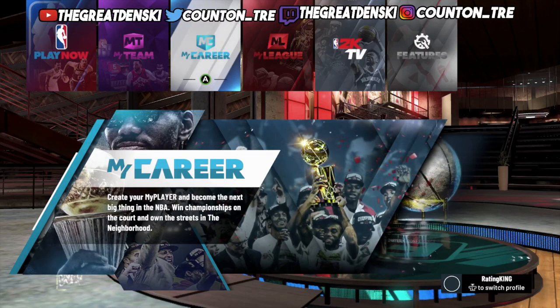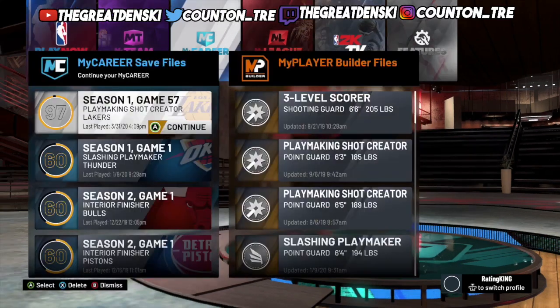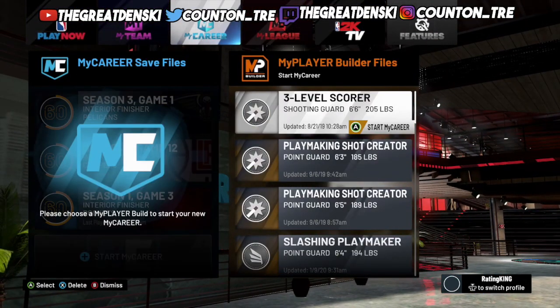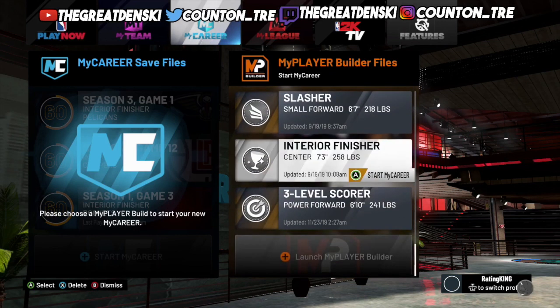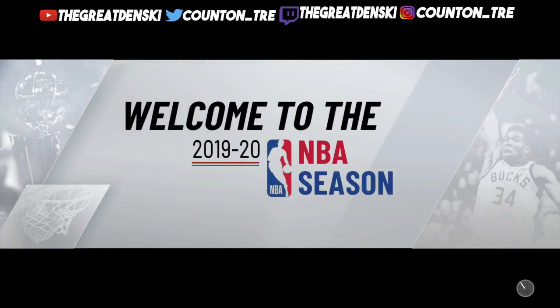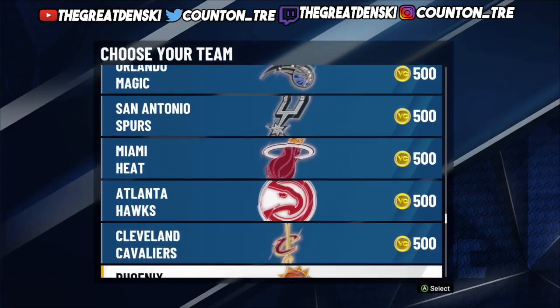Even though y'all don't hear no intro, y'all know the beat still gotta go off. Now check me out. I know a lot of y'all want the best way to get badges, know a lot of y'all want a badge glitch. So today I'm going to take the time and show y'all the best way to get badges. There's no cap in my rap, so the least you can do is hit the like button. I take the time to make this video, you hit the like button — it's that simple.